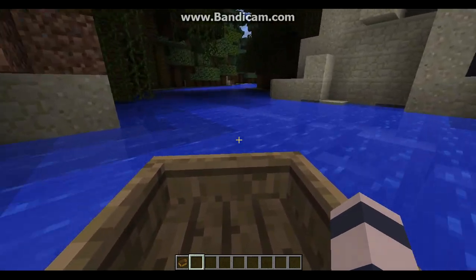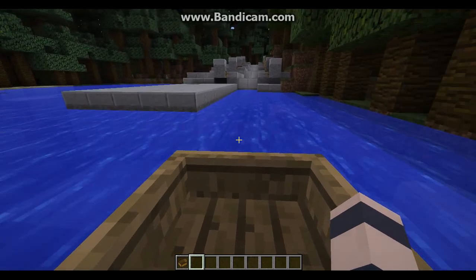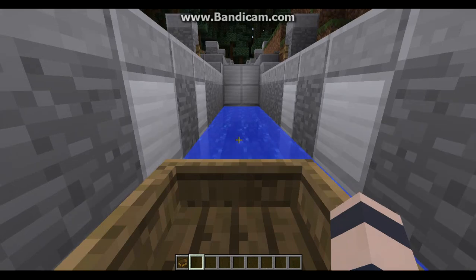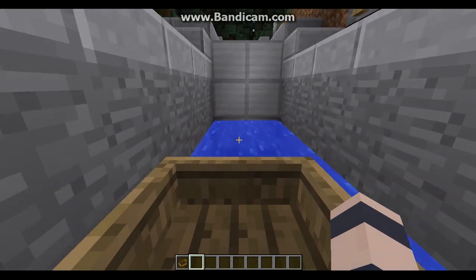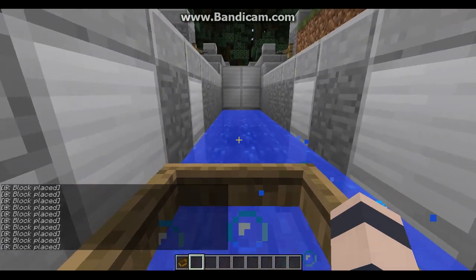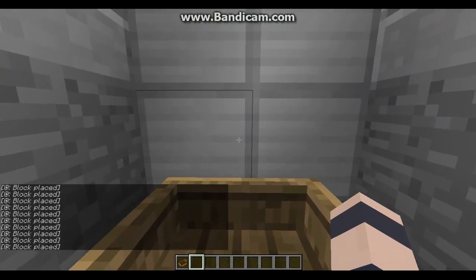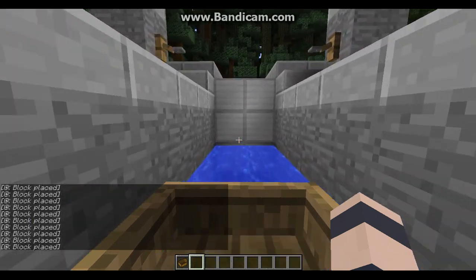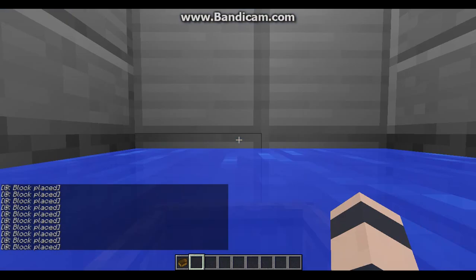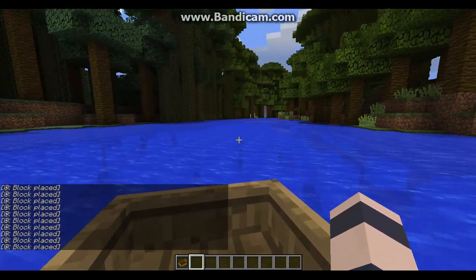Here we are going into the Gatun Locks. These will lead into the Gatun Lake. This goes up 9 meters — probably not a realistic number, but this is just a model. You can see they've got two in the lake. Now off this way through a longer stretch.